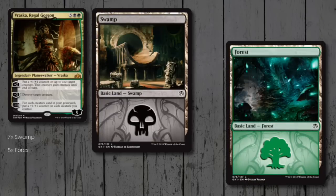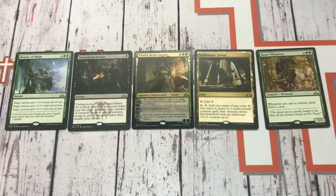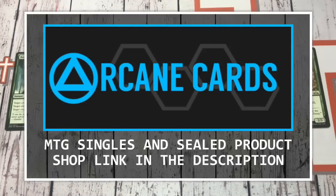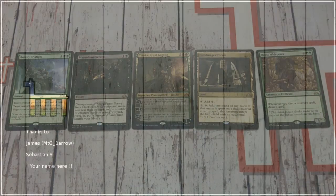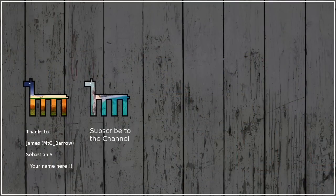You can find this decklist over on my blog — the link is down in the description. And there you have it: my Vraska Regal Gorgon Planeswalker deck unboxing and Brawl deck tech upgrades. If you haven't already, please remember to share this video wherever you hang out — be it Twitter, Reddit, or Facebook — and don't forget to head over to Arcane Cards for your MTG singles. Thanks so much for watching, and I'll catch you all on the next one. Cheers!